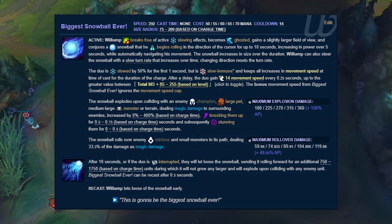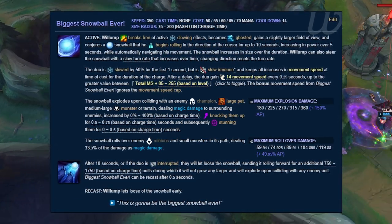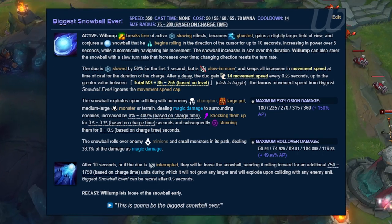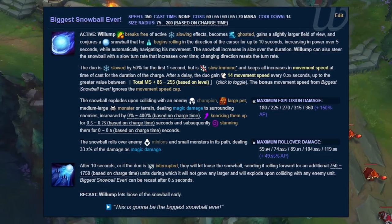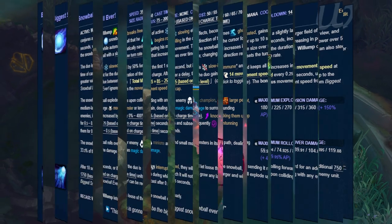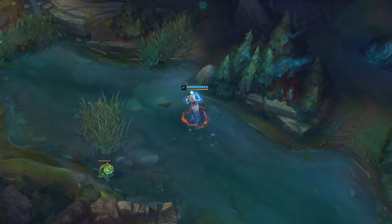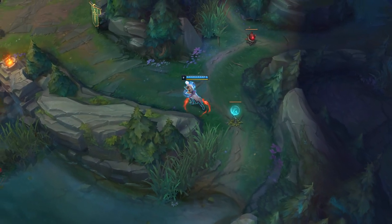Biggest Snowball Ever — yes, that's actually the name of it — is pretty stupid. 10 seconds of being immune to slows, a giant hitbox in front of you that knocks up the first non-minion struck, deals massive damage even without ability power, and is overall one of the best ganking tools in the game. But its value is only appreciated when used to set up ganks or engages, and is pretty much worthless if you yourself are being engaged on.